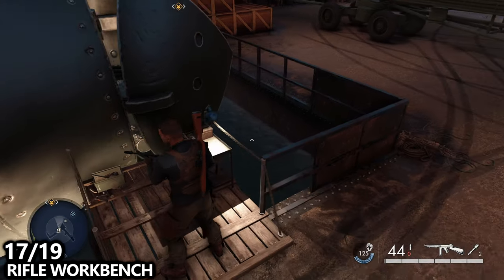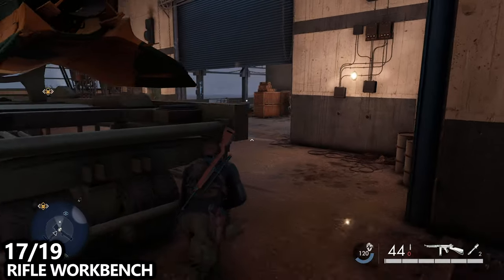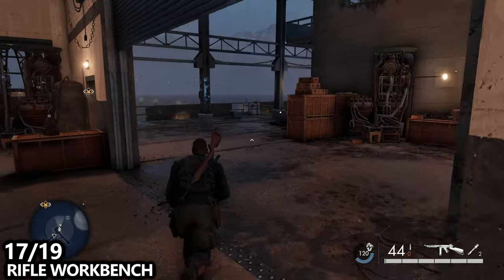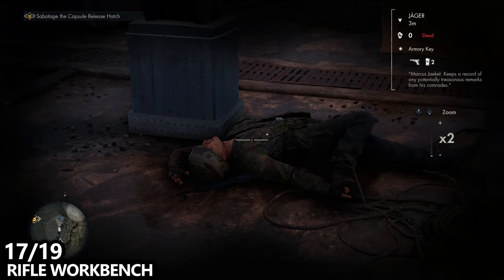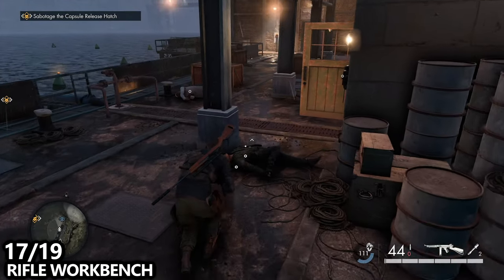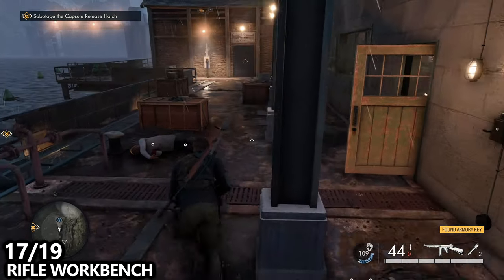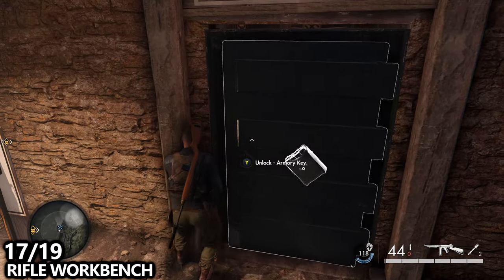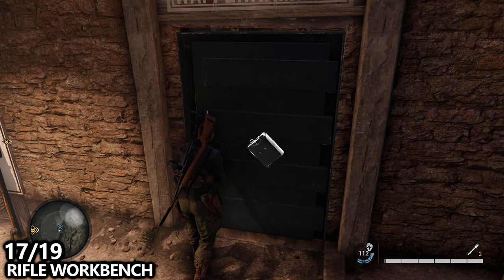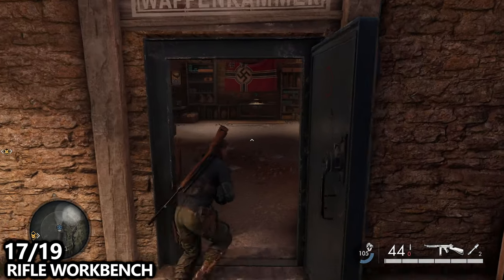From that personal letter, the rifle workbench is very close by. Go past the rocket and you'll find what I believe is a Jäger officer roaming this area. Take them out and they should have the key for the armory, which will be right in front of you. You can also blow open the door with a satchel charge. Go inside and find the rifle workbench, which will unlock more equipment for you.